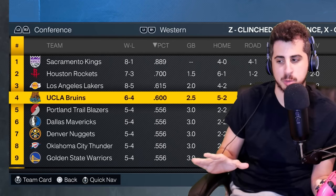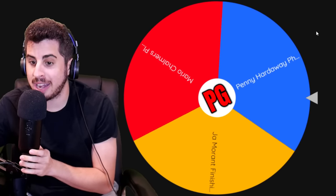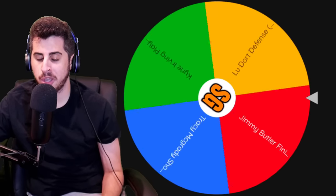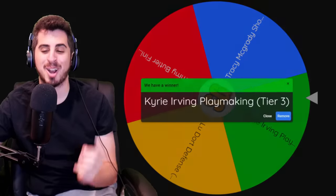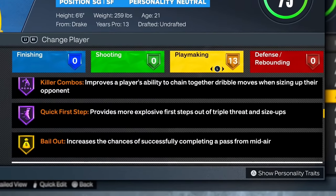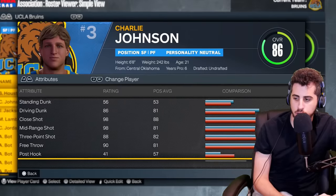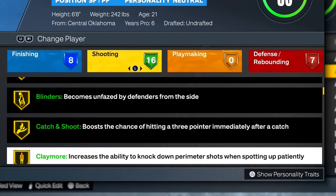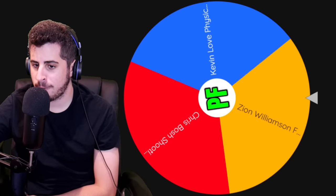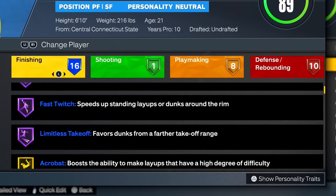Point guard gets Penny Hardaway's physicals — Julian Jackson at 84 overall. Shooting guard gets Kyrie Irving's playmaking — Lambert now has 99 ball handling with all these crazy playmaking badges. Small forward gets Kevin Durant's shooting, tier 3 — KD has every single shooting badge in the game, all gold except guard up. Power forward gets Zion's finishing — so close to 90 overall and has every single finishing badge in the game.